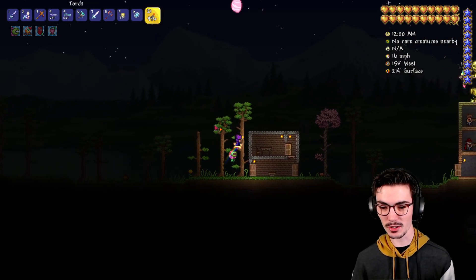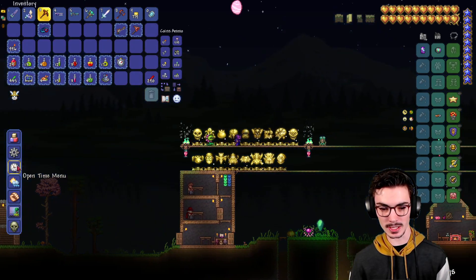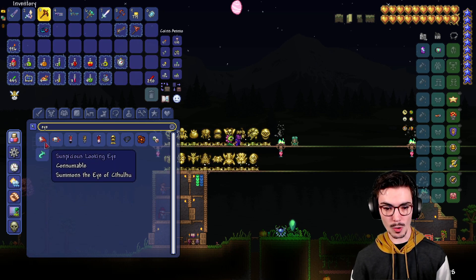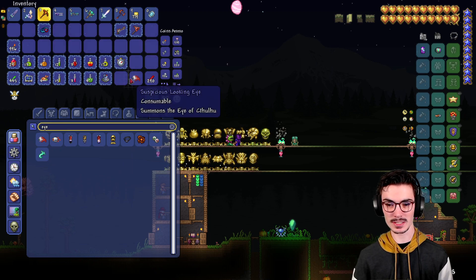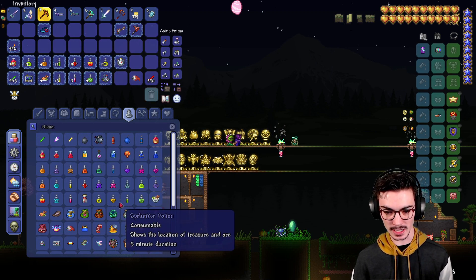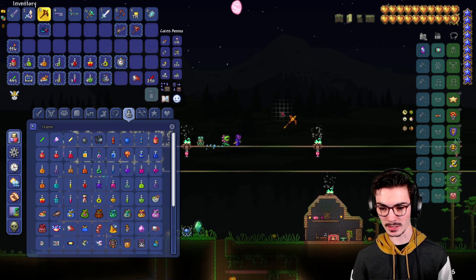Do the trees look different? I don't think so. Let's go ahead and spawn in the Eye of Cthulhu and see what we can do. We'll grab one of these and then I'm actually going to grab a couple of potions — just a daylight potion or giant potion — just so you on mobile can still see this.